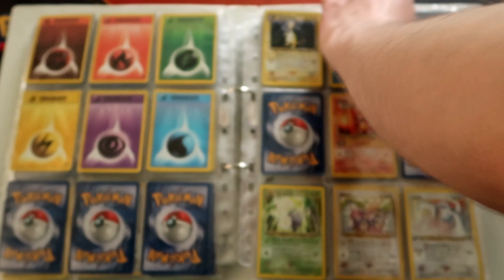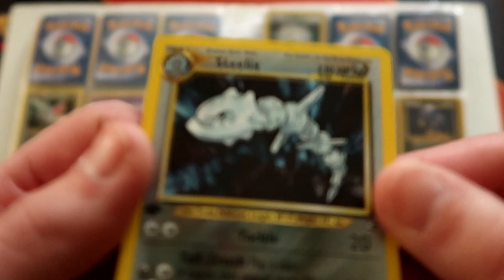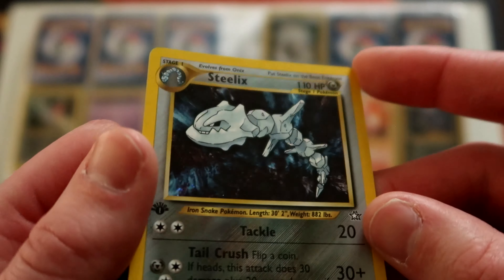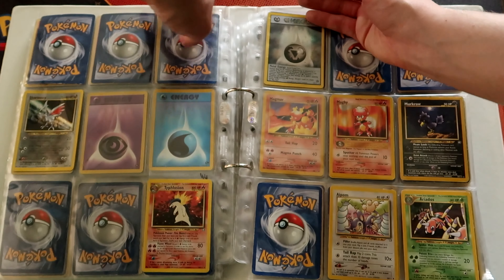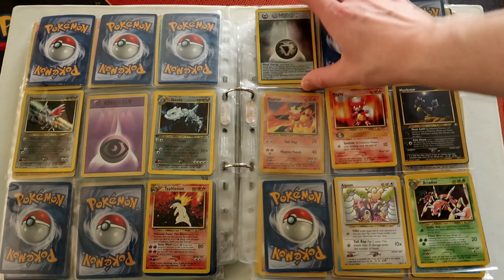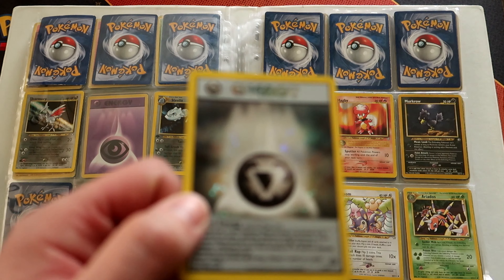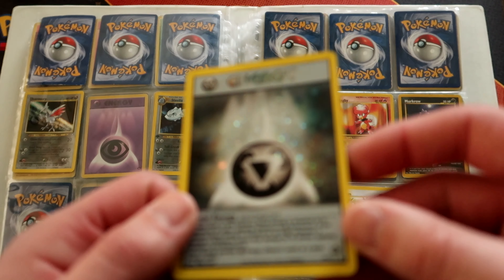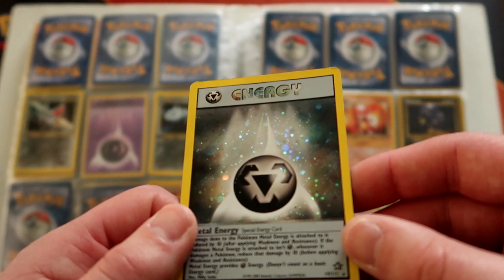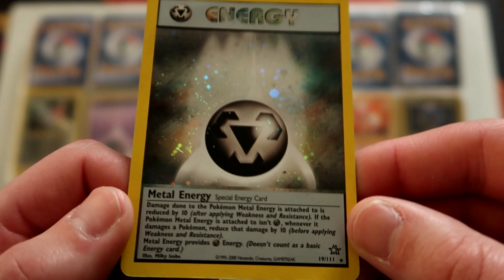Steelix, Typhlosion — it's a crime how bad Typhlosion looks in 3D isn't it. Steelix looks cool. They also added dark type and steel type, so we've got a steel energy foil which I had back in the day but no use for it. Nice foil. Metal energy.